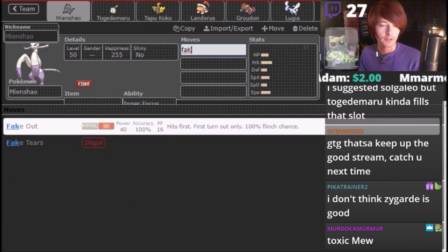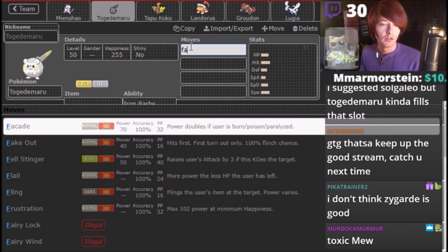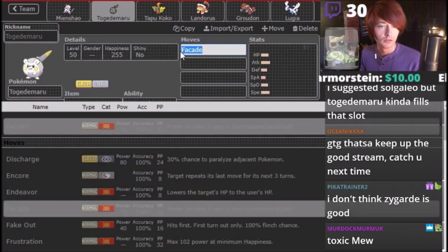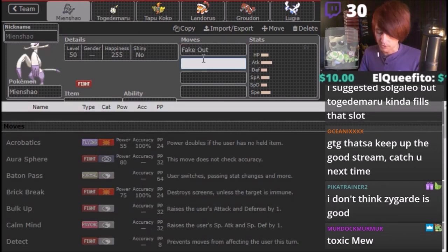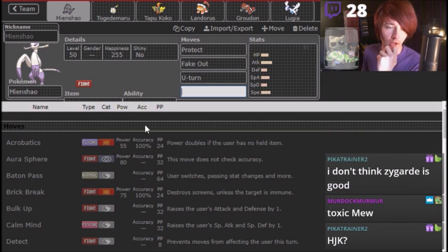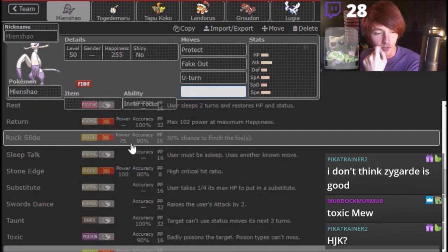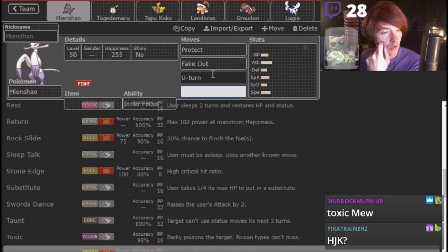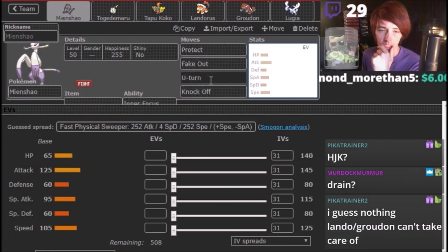We always want Fake Out on this guy — Fake Out is the best move. We're also gonna add Fake Out here. I know I want U-Turn. I kinda wanna put Wide Guard, but it's still up in the air. High Jump Kick's okay, but I don't wanna miss. High Jump Kick's a really all-in play — what are you High Jump Kicking? That's the real issue there. What are you hitting with High Jump Kick? It's a very unique choice in this moveset, but it does enough.